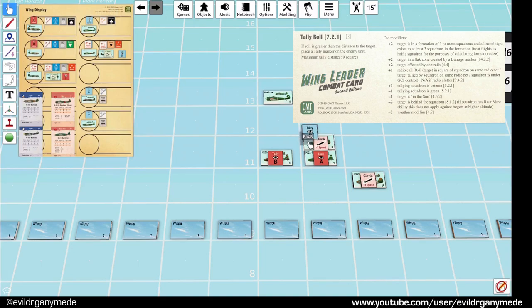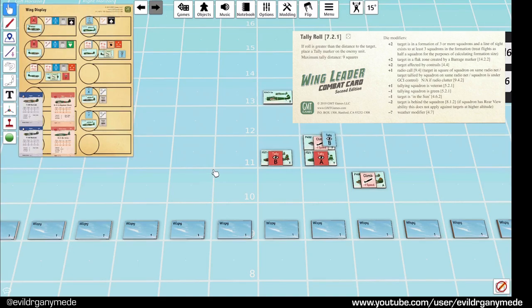They are now alerted and the P40Bs are now tallied. The climbing marker goes away because they're not climbing anymore, and now interesting things can happen. The bombers move - this one moves forward 2. These guys can catch up with them because they've got the tally on them, so 1, 2, 3 - they are now in the same square with the bombers and can attack them. But these guys have also spotted the P40Bs, so what they're going to do is dive.